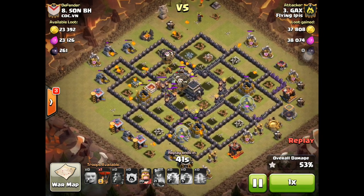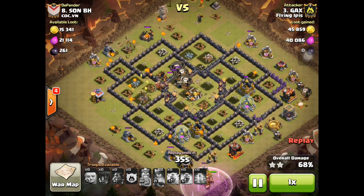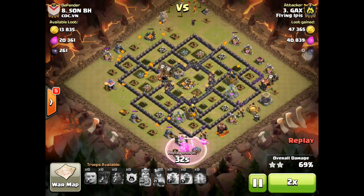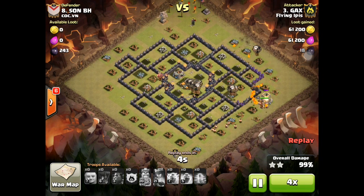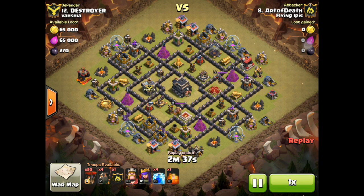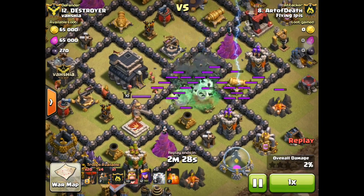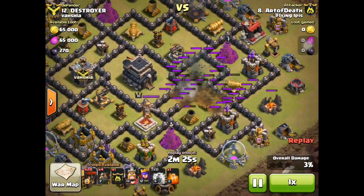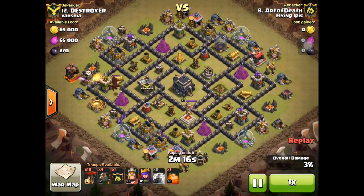Well, we get bullied all the time. I also save balloons just in case, so as you'll notice a major set of balloons have already clumped up and I just have another one over there doing cleanup. I once got 99% because I did not save balloons for cleanup. Here's another attack by Art of Death — same lightning the queen strategy. That was quick; sometimes you have to wait like 20 seconds.